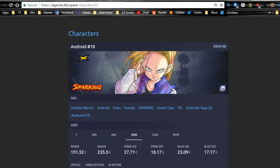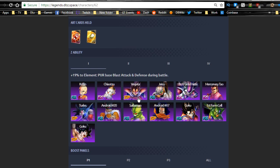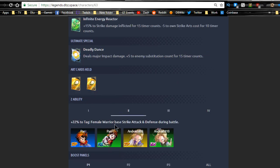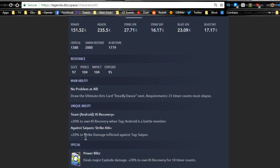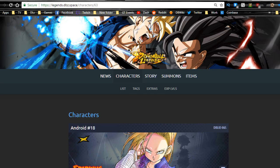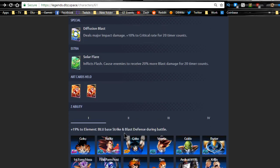If I had to rank them, Krillin is probably my number one. Android 18 is number two — she has such a unique skill set because she counters Goku, Turles, and Vegeta. If you go up against anyone running those three, Android 18 literally becomes your counter. She does twenty percent additional strike damage inflicted against Saiyans, and with her high strike attack and physical type advantage against intelligence units, she will destroy them.